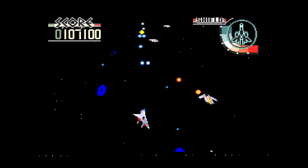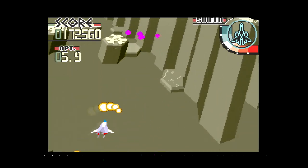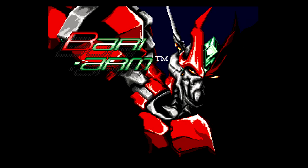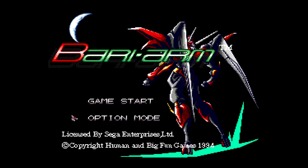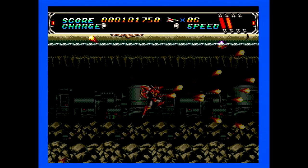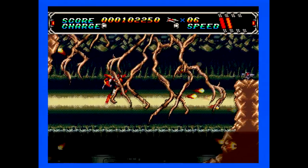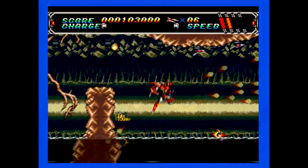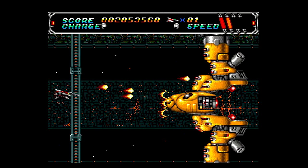It doesn't quite feel like an on-rails shooter — it plays more like a normal 2D shooter but with some impressive backgrounds. Next up is Android Assault, also known as Bari Arm. This is one of my favorite shooters for the Sega CD. It's a horizontal shooter that plays very traditionally, with a standard amount of power-ups, the ability to charge up your weapon, and when you get powered up to a certain level you turn into a mech. The game is unique and fun with good big bosses, cool backgrounds, and great music. Definitely one I recommend if you're into shooters.